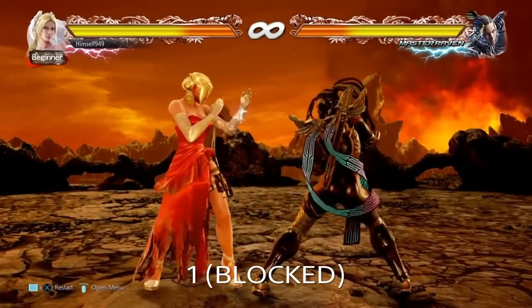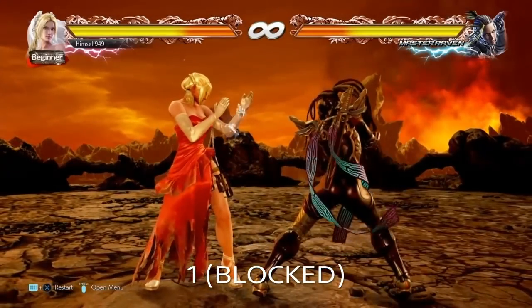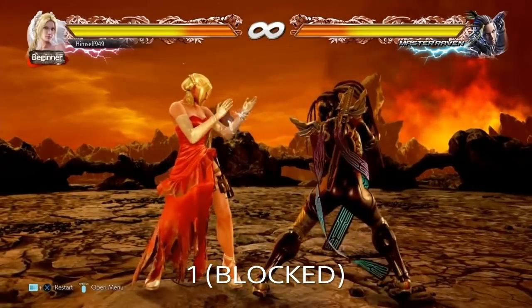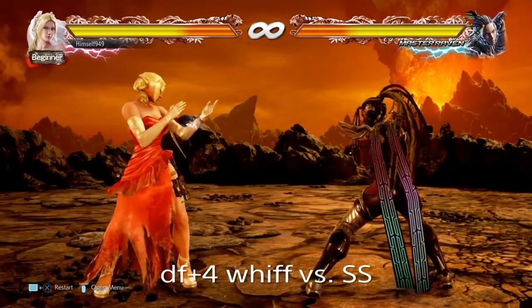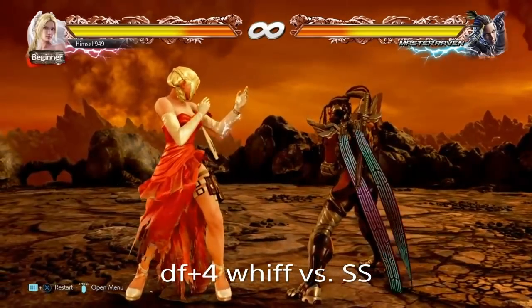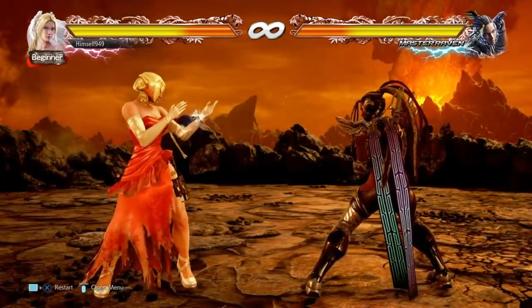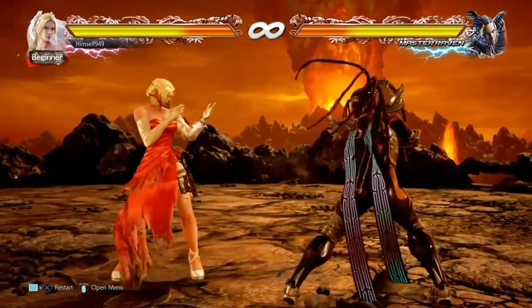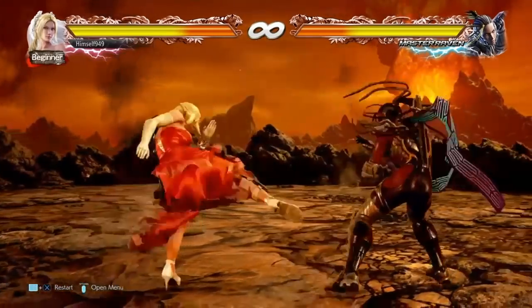I'm going to start off with the setups which are mediocre and work my way up to her best. First off we have jab 1 on block. This is the most basic setup and almost every character has something like this. On block, 1 is plus 1, so it means our throw comes out in 11 frames. To stop the opponent ducking we can use DF4 — this comes out in 12 frames so the chances of being interrupted are minimal. But DF4 will whiff against side-steppers, so the cover for that is D4. This will trap people whether they go left or right and it high-crests from the 4th frame, so you'll go under anyone trying to interrupt with a 10 or 11 frame move. The only issue is that it's low so you'll get blocked by anyone ducking the throw. The other problem is that both DF4 and D4 can whiff against backdashers, so you really need to be careful with this one.